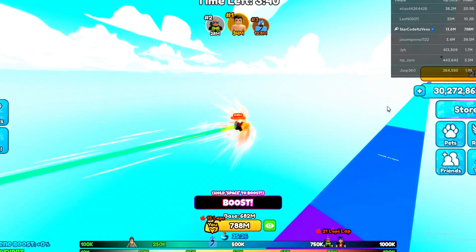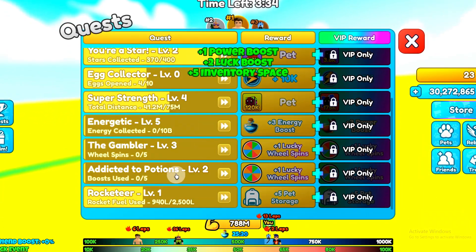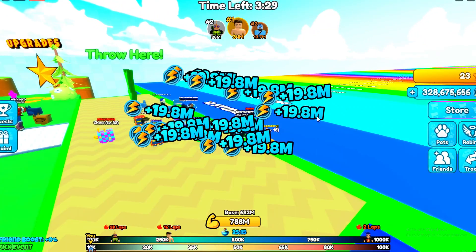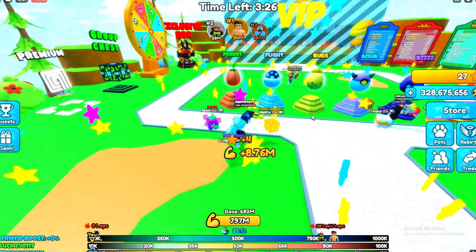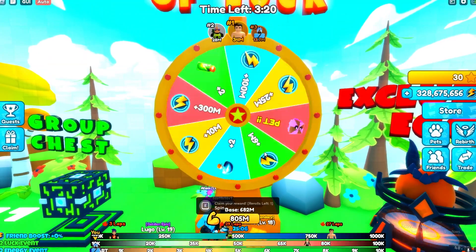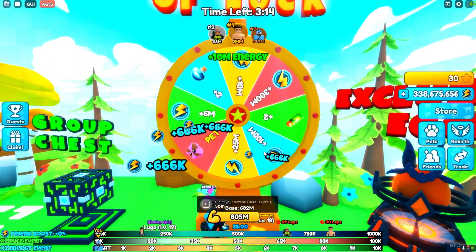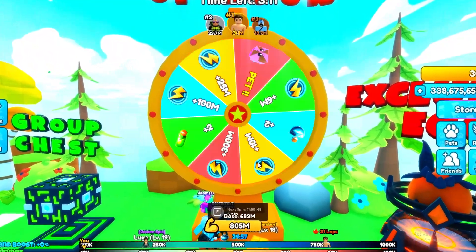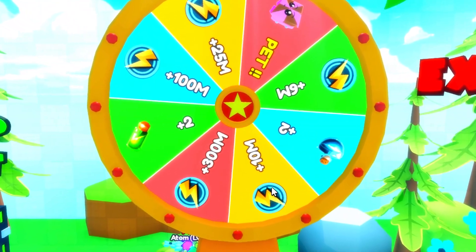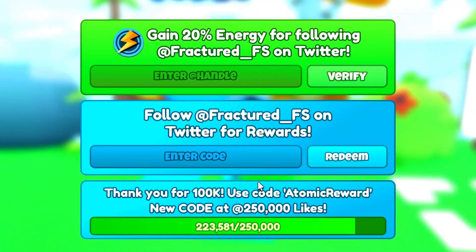We are the third most overpowered in the server, thanks to the codes. Let's claim those — we're absolutely killing it, practically a new record. Let's do a wheel spin and see what we can get. We got 10M energy — that's terrible. Another spin: 25M — also terrible.